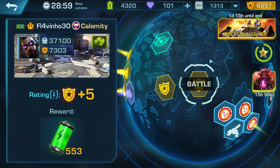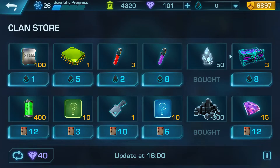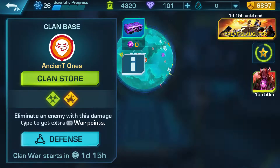Another way of getting crystallite is the clan store, which — as I can show you here — gives you 50 crystallite for 5 black magmatite. I refresh it once or twice depending on how desperate I am for that 50, but that's where you can get it in the clan store.